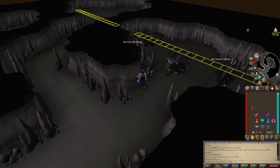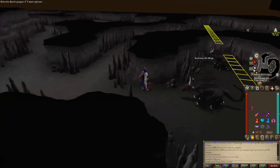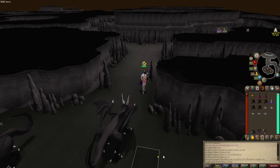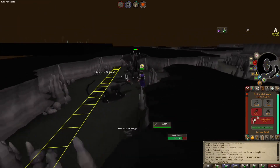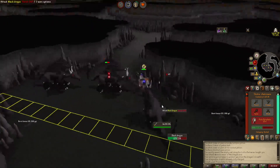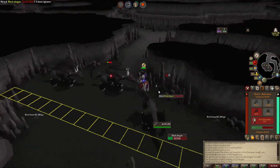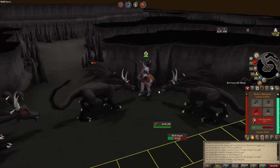Alright and we are here. For this task I'm going to play Melee Piety and Protect Item. I'm going to use my antifire and super combat, and I should be taking zero damage from these things. The Ursine Chainmace spec is fun — this weapon is actually not bad. This is kind of a dangerous place, but not that bad.